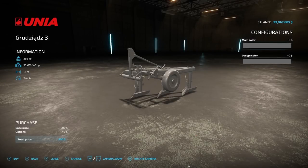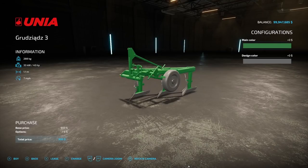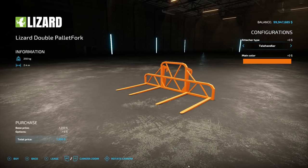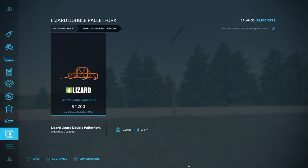Next is a very small plow — the Una Grazis III from Hestiel Mods — at 288 kilograms, 45 horsepower required, 1.1 working meters, 7 miles an hour operating speed, $900. Main color options include grays, reds, greens, browns, and black. After that, from Dutch Modding Incorporated, we have the Lizard Double Pallet Fork: 250 kilograms, 2.4 working meters, $1,200. It attaches to telehandler, front loader, or three-point hitch, with any color available.